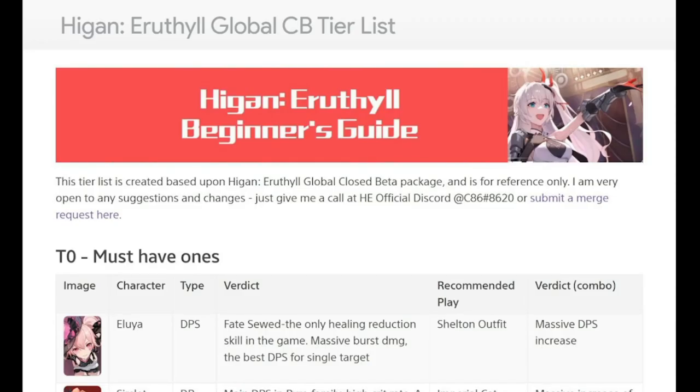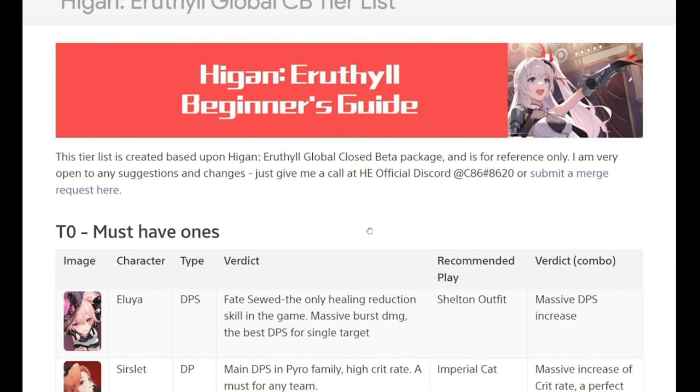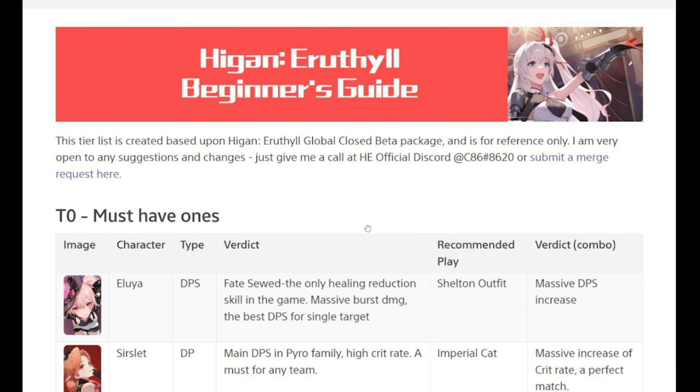Welcome to Hegan Eruthil and welcome to the Global Closed Beta Test tier list. Kudos to Discord user C86 for making this tier list. This is only applicable to the first closed beta. The second closed beta, happening tomorrow December 1st, is going to have nine new characters added to the game, so our tier list will be expanding. For those joining tomorrow, let me walk you through the ones worth investing time in.